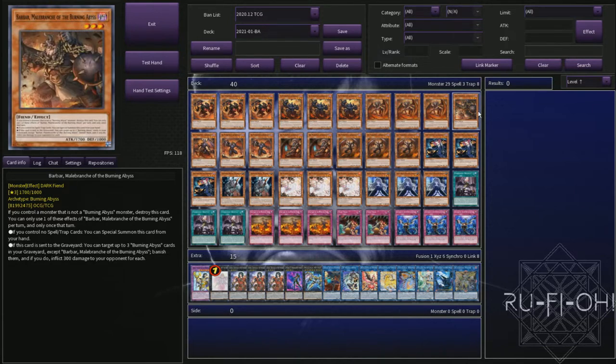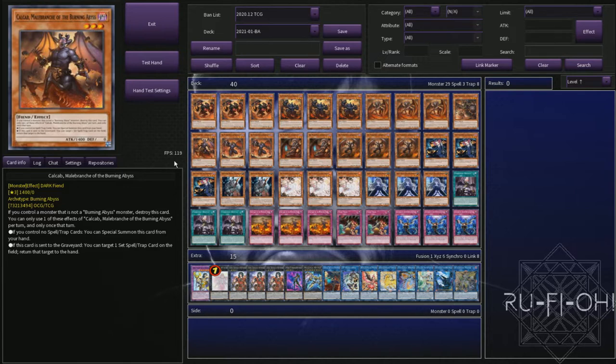We play just a single copy of Barbar. Just the one is absolutely fine — burn doesn't come into the game too much these days, you could possibly even side this if you wanted to. But in truth it's basically there just as an additional name. There are some other BAs you could play if you just wanted extra names and extenders to keep resolving those special summon effects. We have a single copy of Calcab as well — another one that just doesn't come up all that often, playing the one copy just as an additional name with a little bit of utility for that toolbox-like effect.